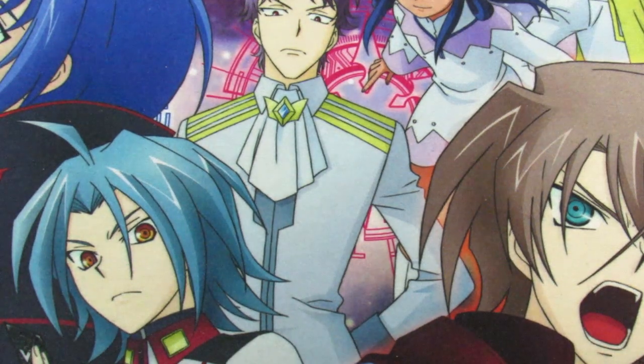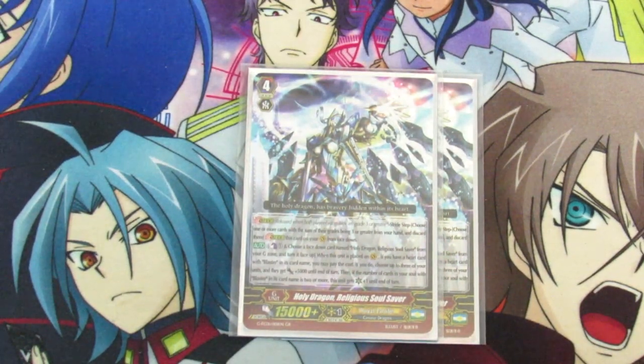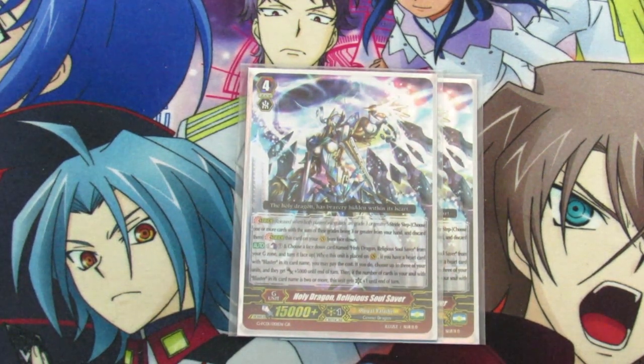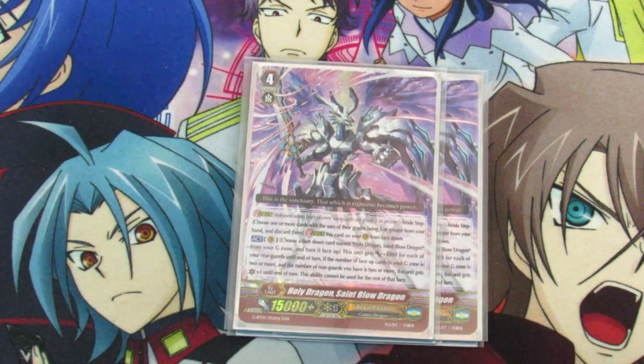Moving on to our G-zone, we are running 2 copies of Holy Dragon Religious Soul Saver. I run Soul Saver because MLB is typically the first ride target to fuel Soul for Thing Saver. I like having Soul Saver because it's a first stride that gains a crit and lets you power up your board, which is pretty nice. And then 2 copies of Saint Blow Dragon, because who needs more crits? Since we are Royal Paladin you might as well throw in more crits. Saint Blow is a great card against Link Joker if you don't have enough board or can't fill your board up.